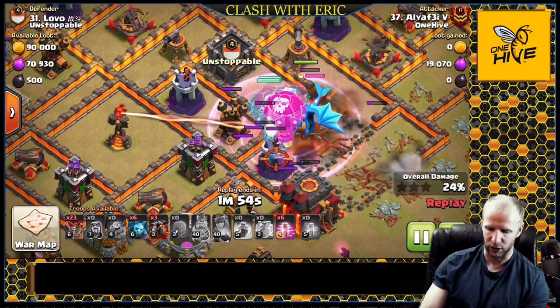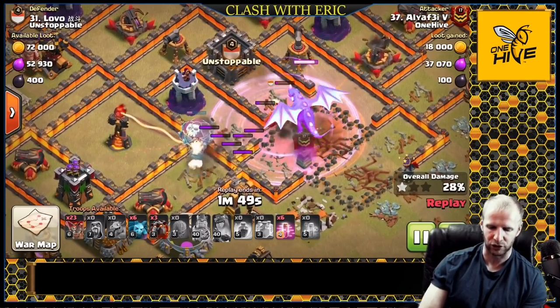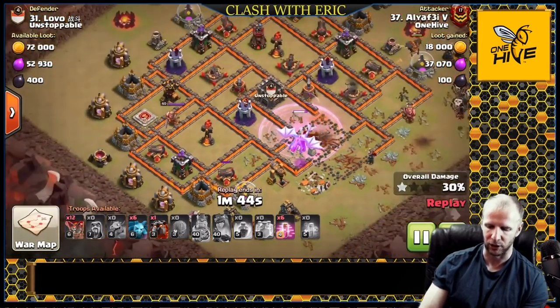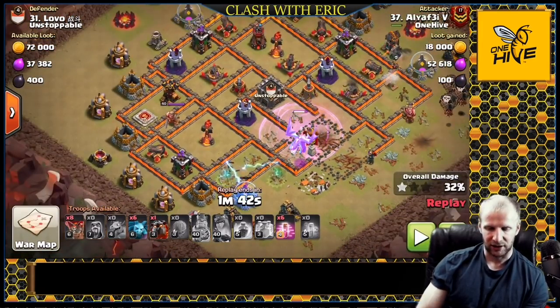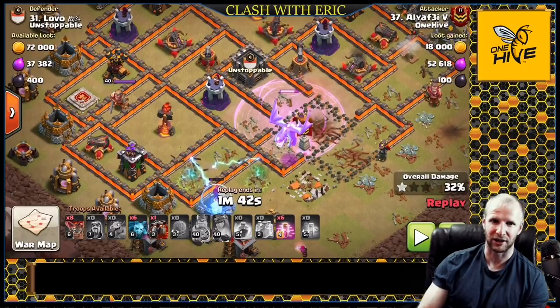The electron has to get the queen - it's vital. In this case he goes in and takes out the queen with the e-drag, with those clone balloons surging forward, and then the e-drag kills the regular dragon. You want to do this into areas that don't have a huge amount of air defenses, because you don't actually need to kill a lot of air defenses for the strategy to work - you get huge value out of the e-drag and then have three hounds and a full laloon army for the remaining air defenses.